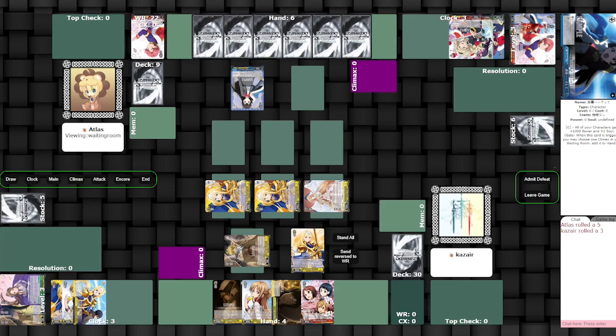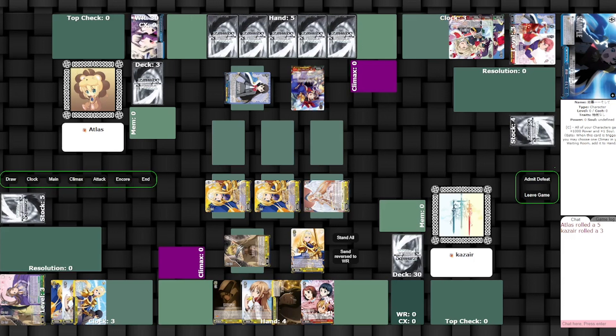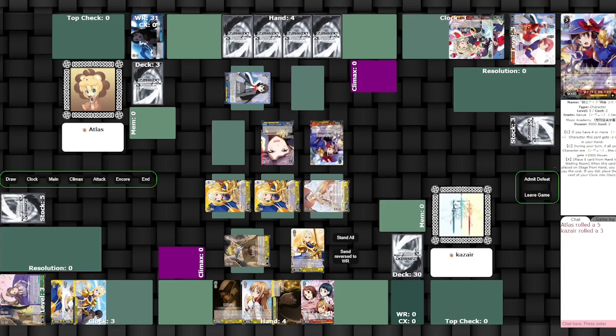I was trying to build up a little more resources so that on the next turn I could close Brandon out. Unfortunately I just lost the game — I drew a climax, clocked it, and immediately drew both of the other climaxes in my deck. I have four climaxes in hand right now, a one-zero event I can't play unless I tap two characters, and two other characters in hand. I play the stock healer because it's the only thing I have, then play the backup.